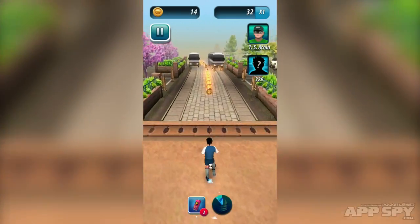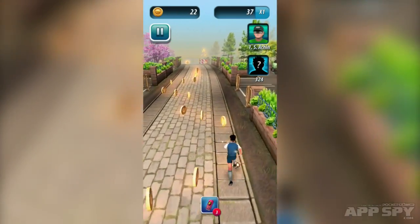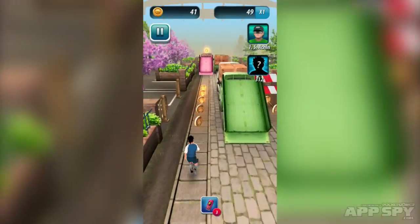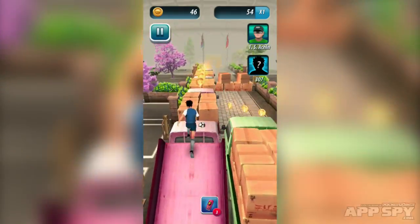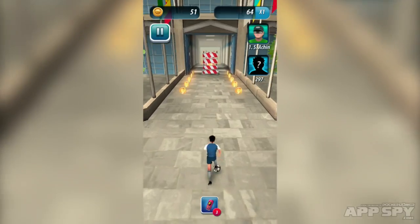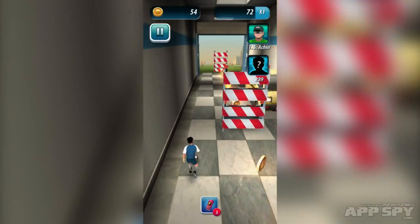So basically what I'm doing here, I will explain to you how an auto-runner works. I'm running automatically forwards and I'm trying to collect all of these coins. I can swipe right, I can swipe left, and I can jump like such and I can slide like that.